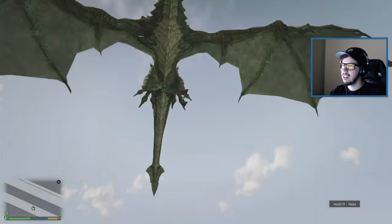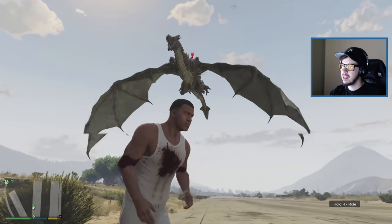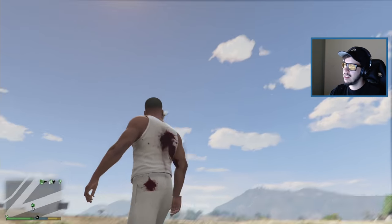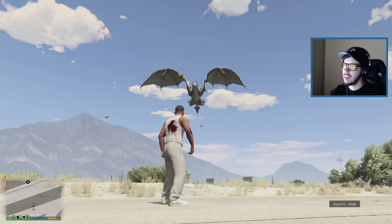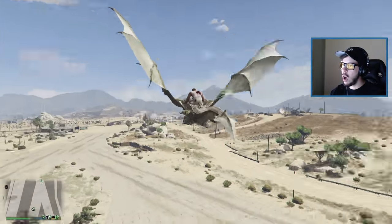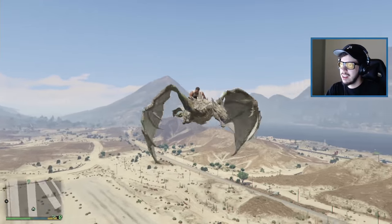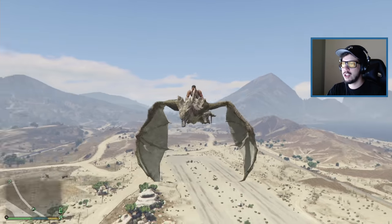Ladies and gentlemen — we have the ability to ride a dragon. You see in the bottom right it says 'hold R to ride.' Get ready — here we go. Looking at our dragon — hold R to ride. He picks me up! Oh — I completely forgot how he rides. Look how cool this is! We are riding a dragon, ladies and gentlemen!